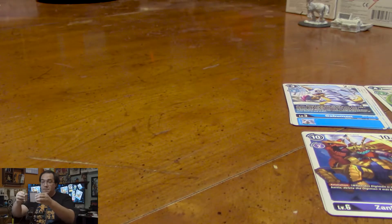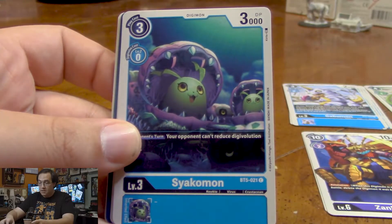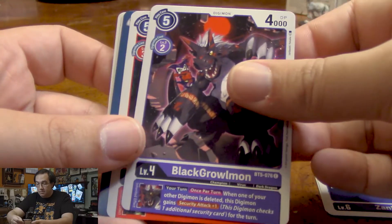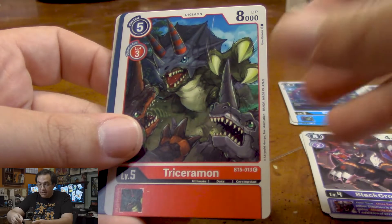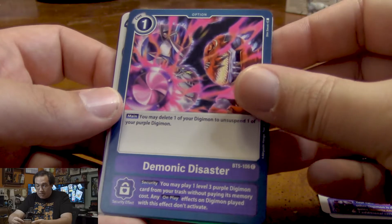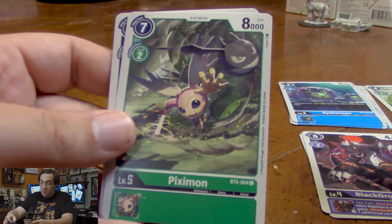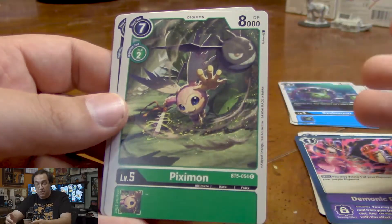For our next pack, we have a Karamon, which is our first black card. Sayakomon, another Cubimon. A Black Growlmon is a purple card with a pretty good security attack bonus if we have one of our other Digimon deleted. Triceramon, just a big bruiser red. Demonic Disaster lets us delete one of our Digimon to unsuspend one of our purple Digimon. A lot of purple cards wrap themselves around deleting and pulling from the discard pile, so it's pretty useful.